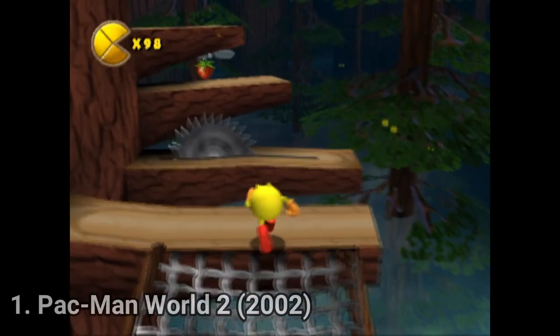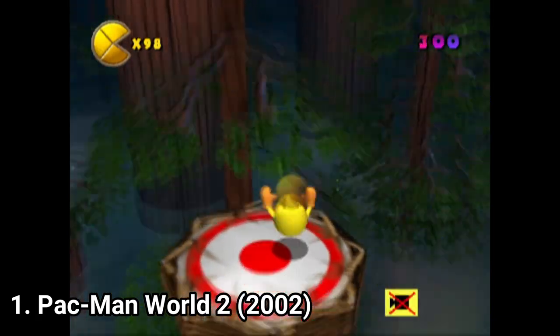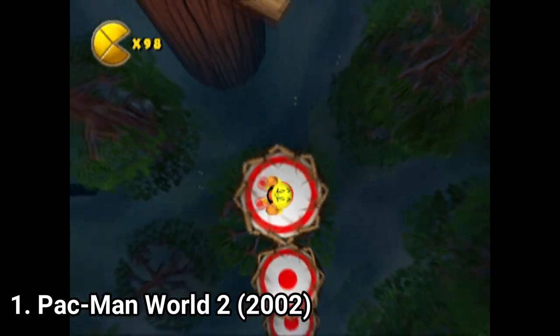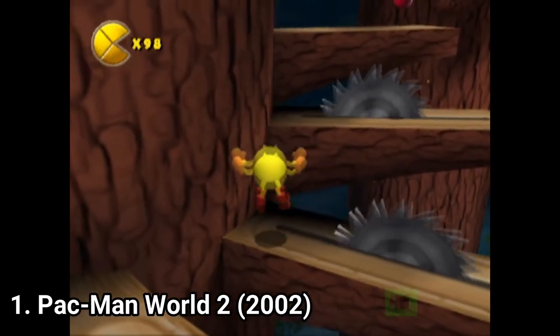Pac-Man World 2 is a platformer. The goal in all of the levels is to reach the end. The levels are mostly linear. There are some shortcuts here and there, but overall the levels are pretty straightforward.